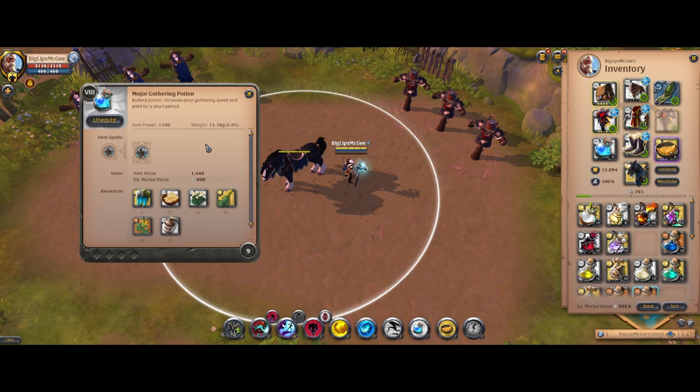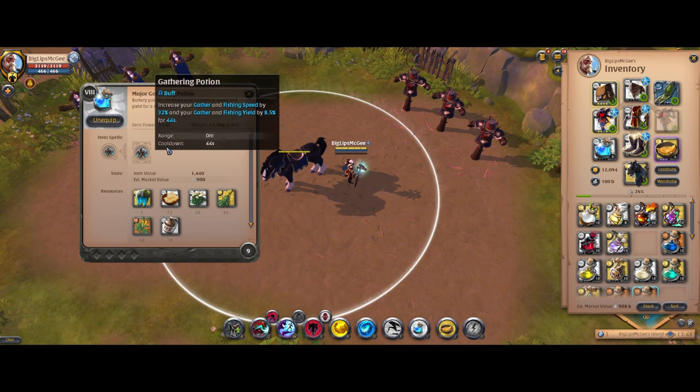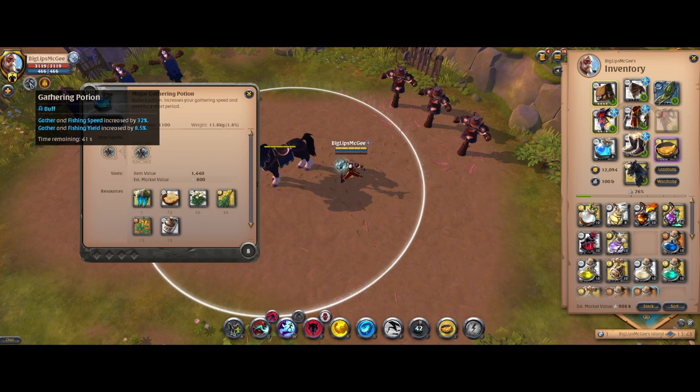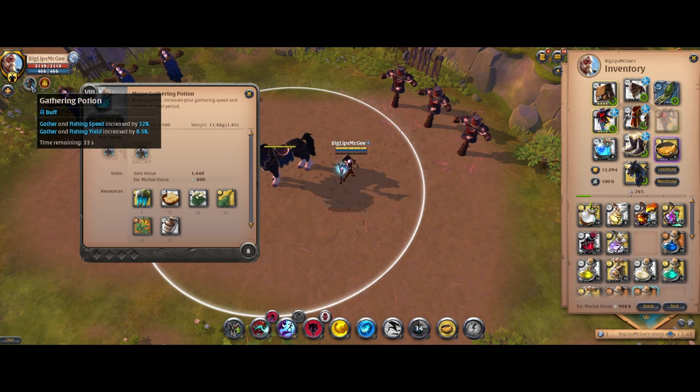Starting us off we have the gathering potions. These new gathering potions will give you gathering speed and yield both for fishing and for gathering for a certain amount of time, that time matching the cooldown of the potion. So whenever you drink this potion you basically get a buff to all your gathering, and that buff lasts the exact same length as the cooldown. So if you just chug these potions on cooldown, you can constantly have this pretty significant buff to speed and yield. However, that'd be quite expensive.